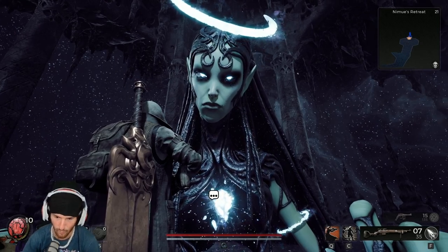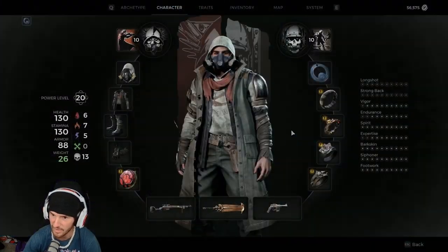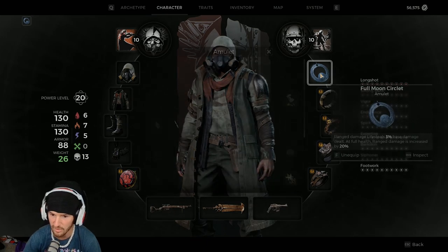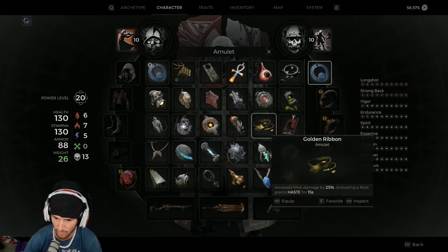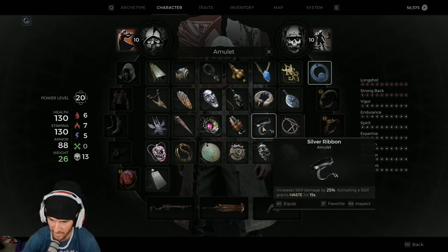Hello! Today we're going to go over ribbons. There's a statue event in four different dungeons inside Alosum that give you either a gold or a silver ribbon. The gold ribbon increases mod damage by 25% — activating a mod grants haste for 15 seconds. The silver ribbon increases skill damage by 25% — activating a skill grants haste for 15 seconds.